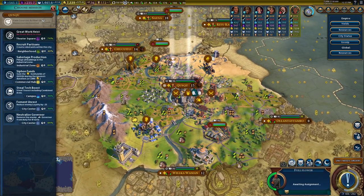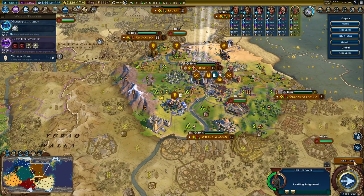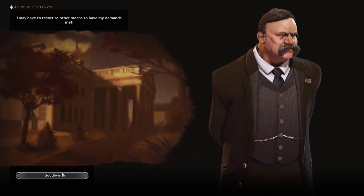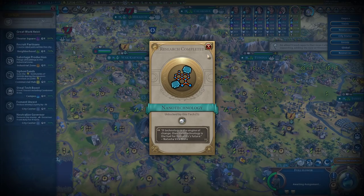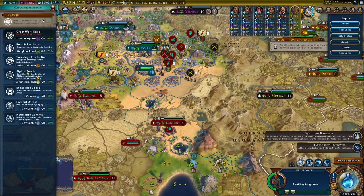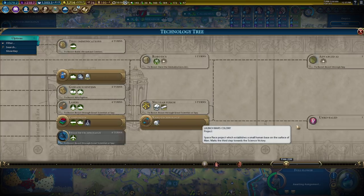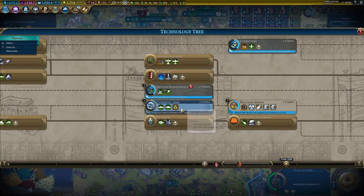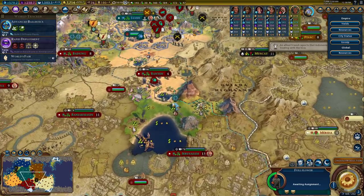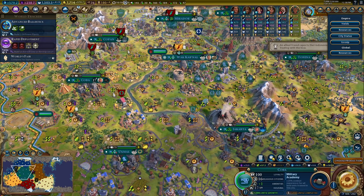I suppose you can have a water mill — it's super late to matter, but whatever. Let's grab our spy promotion first. Siphon funds. No demands for you. So now we can start the colony. I'll go there first, give them time to hopefully steal. I'll let the zoo finish, even though we can start the other project.